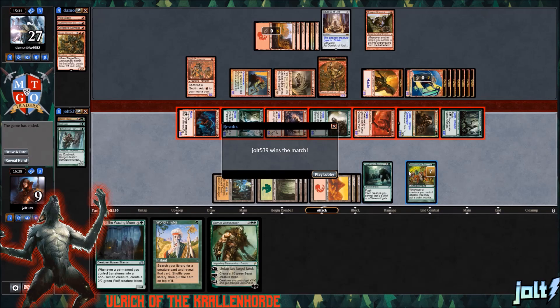Outside of Beastmaster Ascension, we're also running Vanquisher's Banner, Fervor, Fires of Yavimaya to give haste, and a couple more Planeswalkers — Domri and Arlen. So be expecting more of this deck, and happy birthday to my wife. Thank you for being very supportive of my channel and the amount of magic I play. If you enjoyed the video, like and subscribe. Thanks, bye.